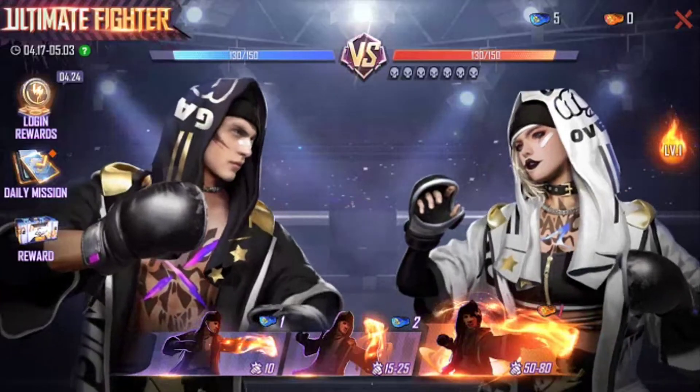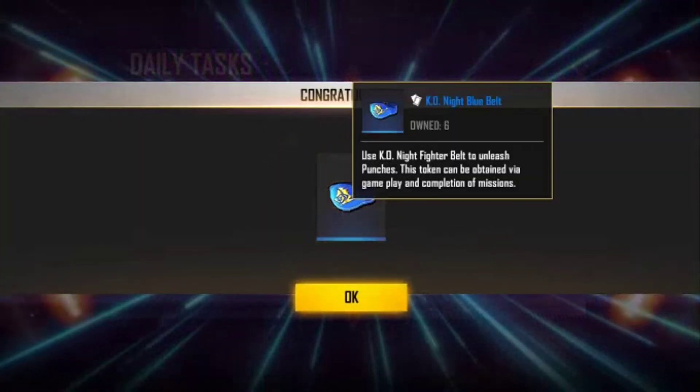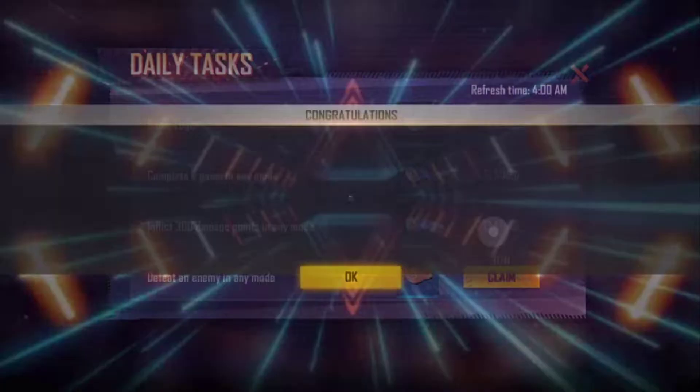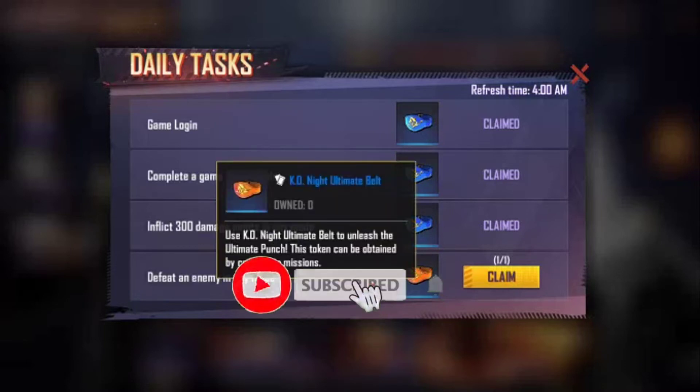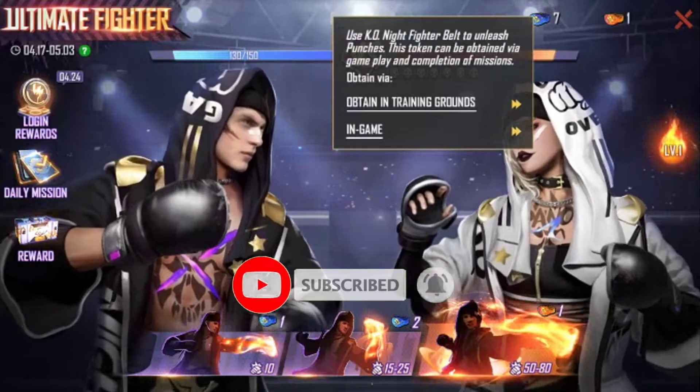In the daily missions, you will get a blue color KO Night blue badge. Complete a game in any mode and you will get one more. If you get 300 damage, you will get one more blue badge. If you kill one enemy in any mode, you will get an orange color badge and a blue belt in the game.